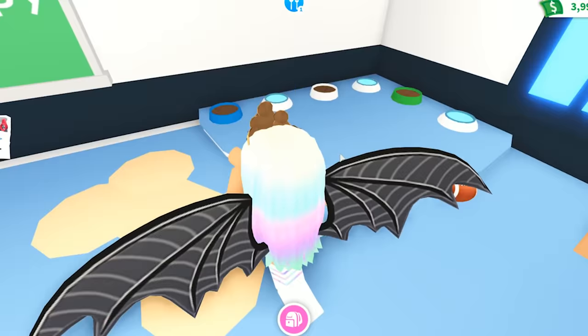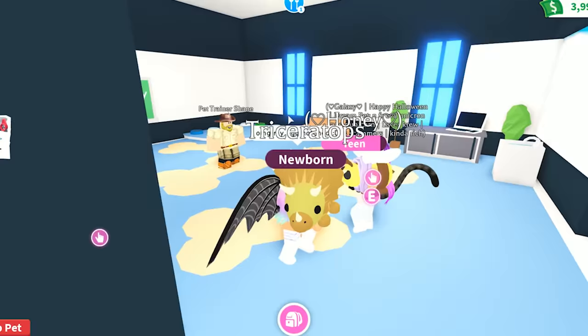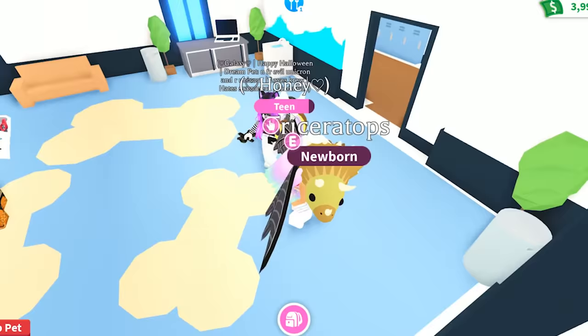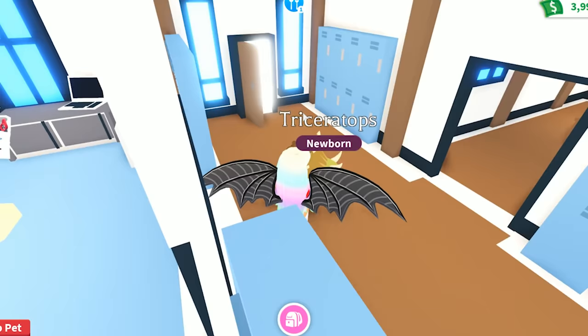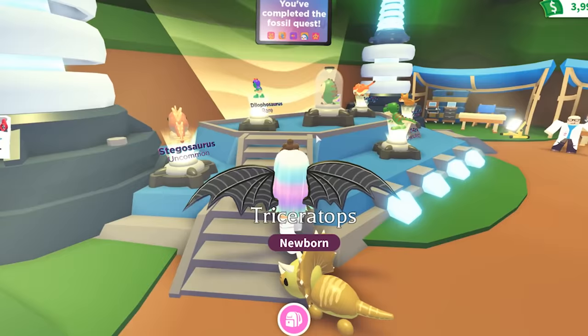My pet hatched — I got the triceratops! Yes! I'm so happy, I got the triceratops! I need to go get one more egg. They're so cute — I cannot wait to start aging them up. One more — buy fossil egg. This is so great. So we got the Deinonychus, I got the triceratops, and a woolly mammoth — the last one will be whatever is inside of this one.